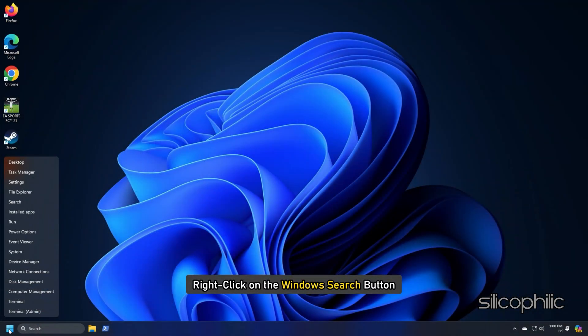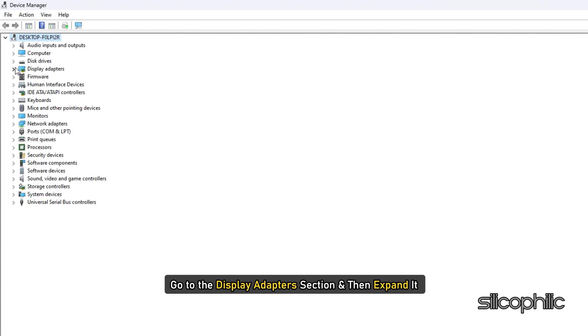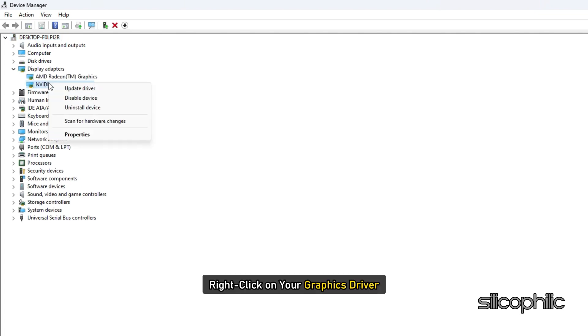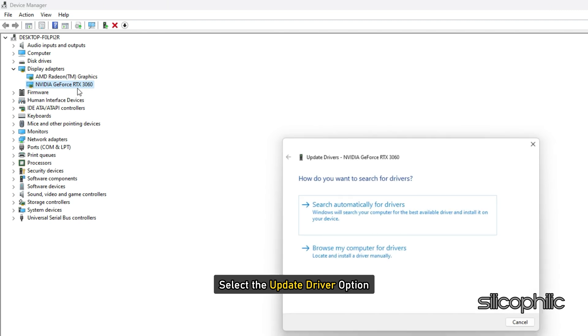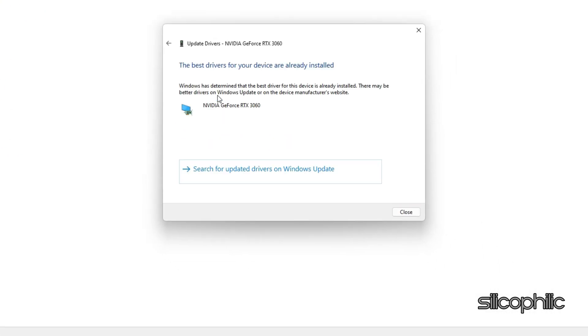Right-click on the Windows Search button and choose Device Manager. Go to the Display Adapter section and then expand it. Right-click on your graphics driver and select the Update Driver option. Click on Search Automatically for Drivers and follow the on-screen instructions to download and install the latest driver.